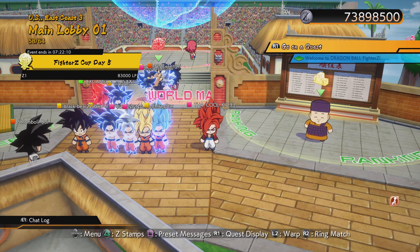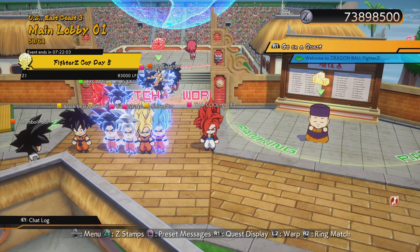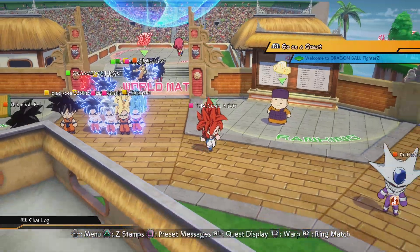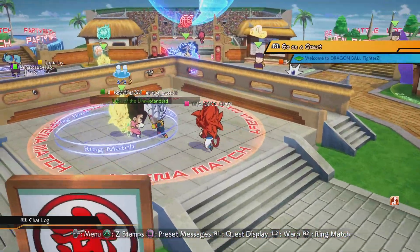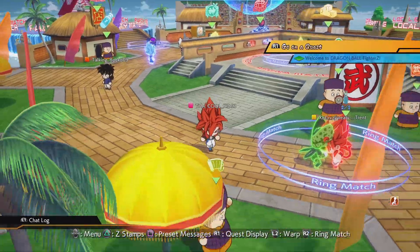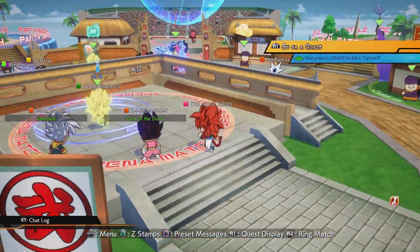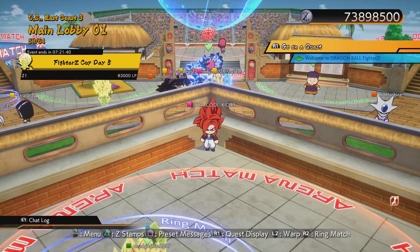I'm definitely not looking forward to people running triple barrier — that's gonna be fun, sarcasm. Her A assist is this lariat-looking move that looks like Bardock's spin almost, and that mess is plus 40 on block. She also has a beam for her CSS assist, so she has three good assists.